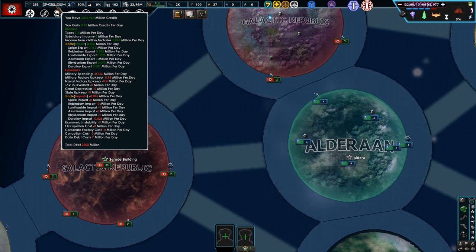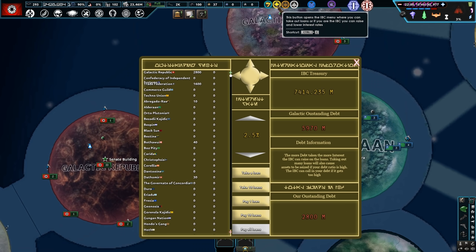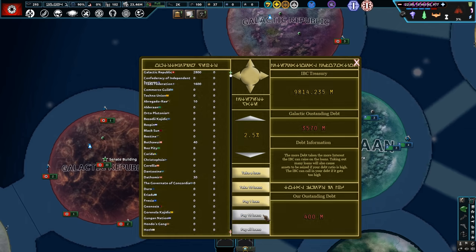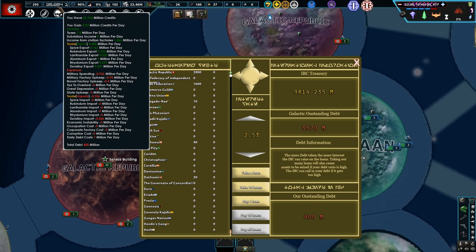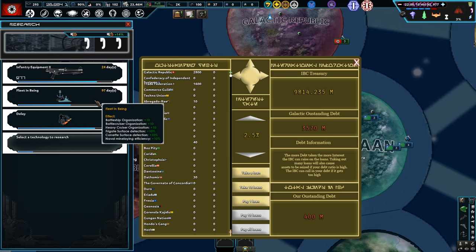Look how much credits we have — it's actually kind of insane how much we're making now. Can we pay off our debt in one go? No, but we don't want interest or inflation to come up, so we'll start paying off that loan as quickly as possible. We nearly wiped a hundred percent off our debt!